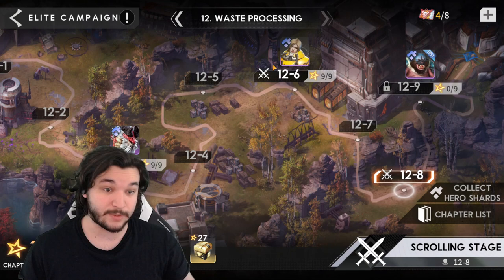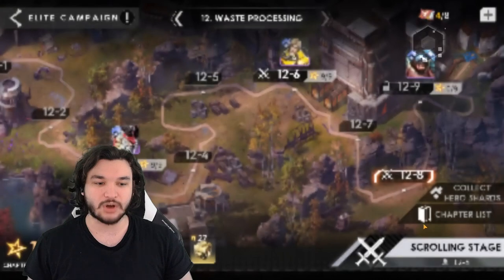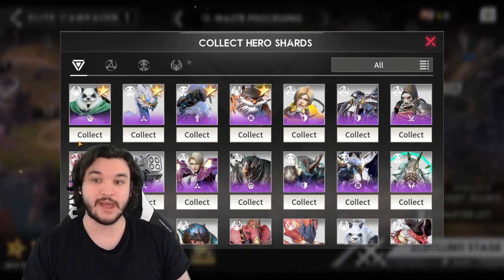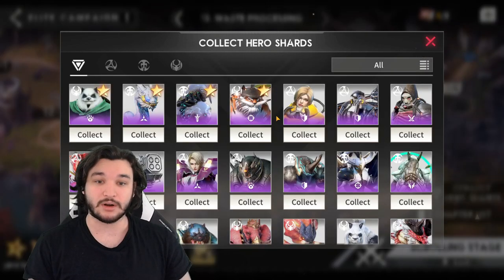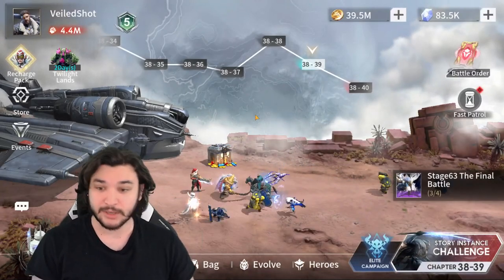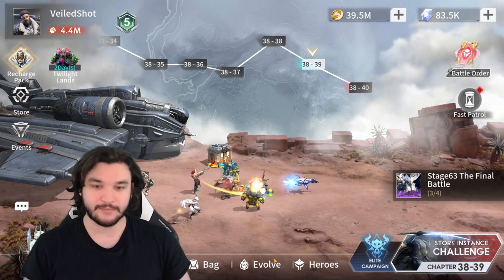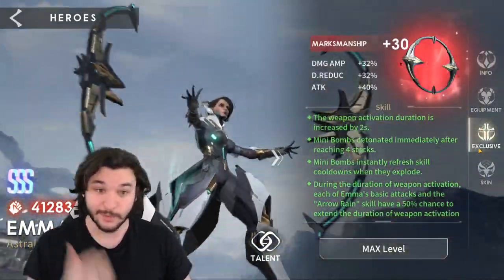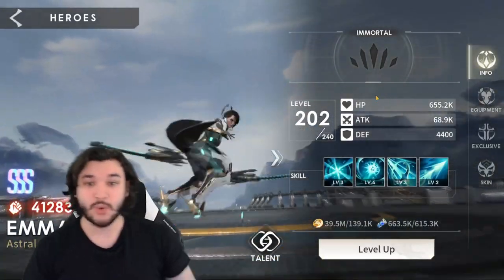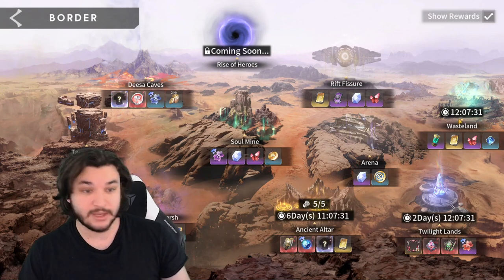For hero lineup, run Serena in front, then Liren, Emma, Taylor, Bot Mark 2, or swap in whoever you're building. Push campaign as far as possible every single day — your elite campaign gives daily resources. Some stages have class-specific quests like 'use two assassin classes'; don't worry about those, just progress as far as you can. Start collecting Taylor copies and copies of whatever summoned character you're working on, since they take about a month to fully acquire.